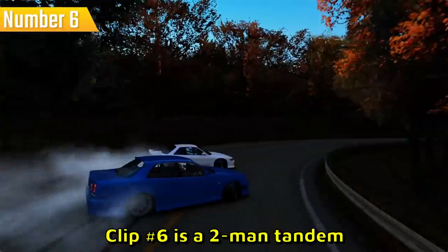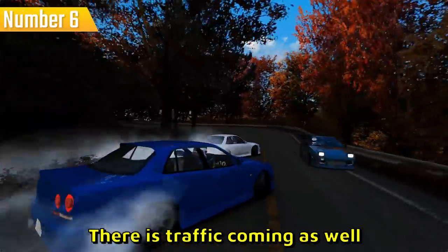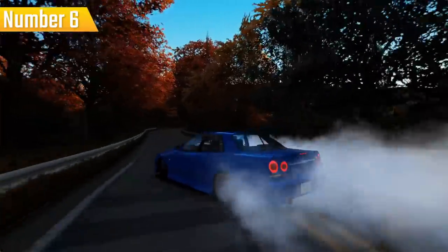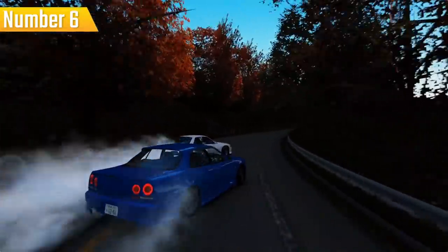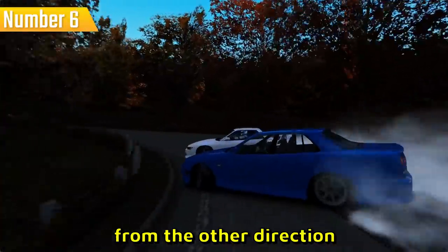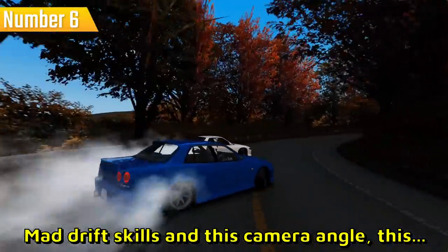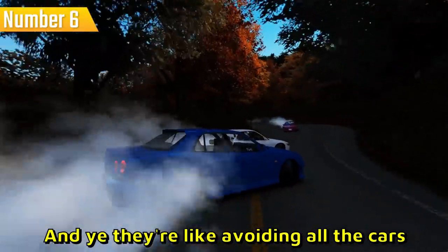Clip number six is a two-man tandem, but keep in mind there is traffic coming from the opposite direction as well. So they are tandeming on this narrow road while avoiding all traffic — that is pretty crazy. There's gonna be more cars coming from the other direction and they are just super close as well. Mad drift skills, and this chase camera angle looks super good. They are just avoiding all the cars.